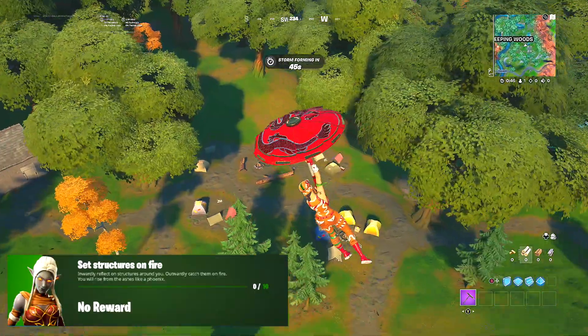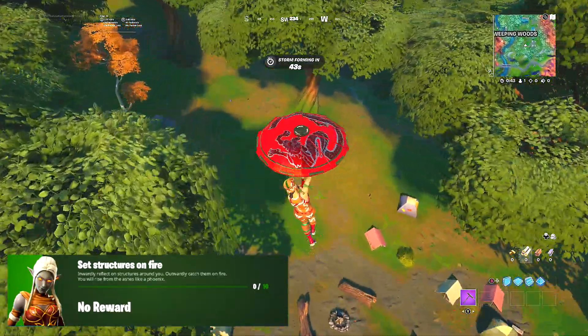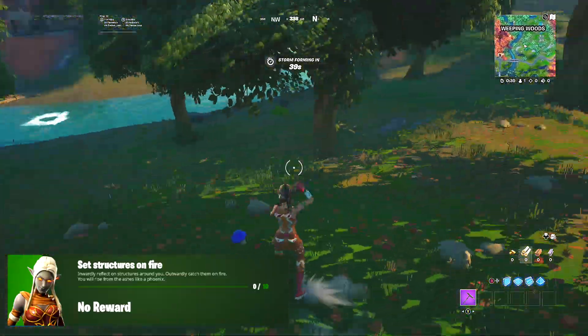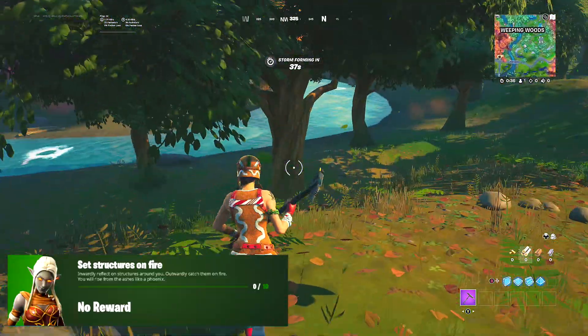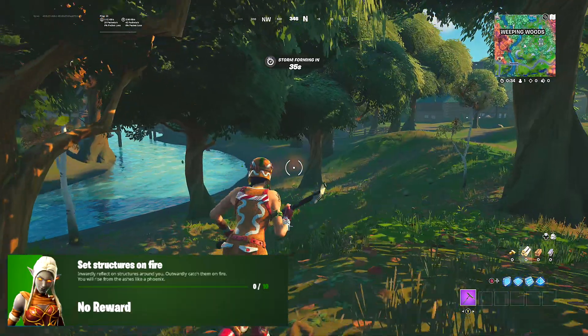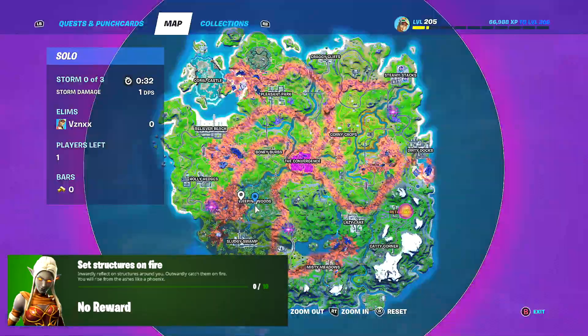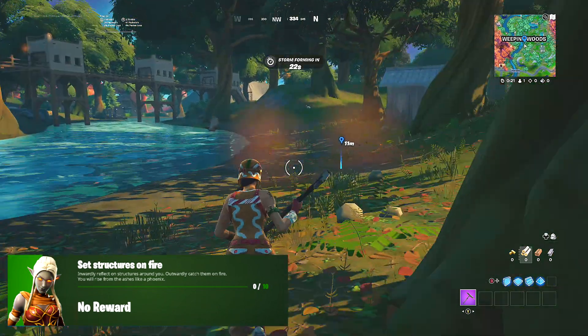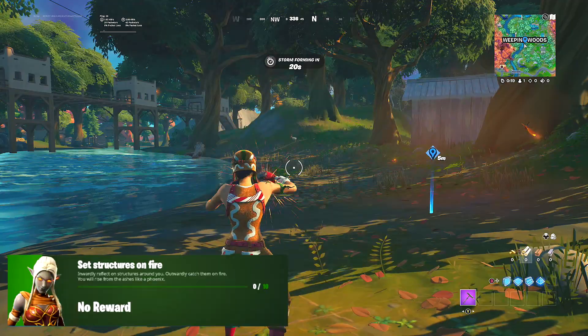Moving on to our second challenge: set structures on fire. To do this we need some fireflies or a jerry can, but I recommend getting some firefly jars because it will be a lot easier. Land at Weeping Woods and wander around — I recommend going to this location right here because they usually always spawn here, or go to the little lake in front of the two big houses in Weeping Woods, and there should be a bunch of firefly jars around there as well.